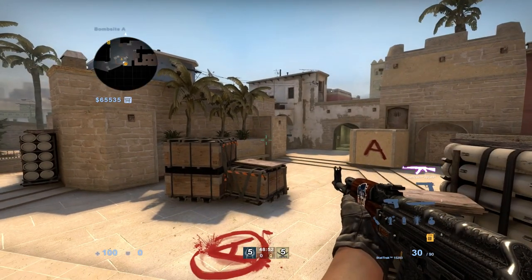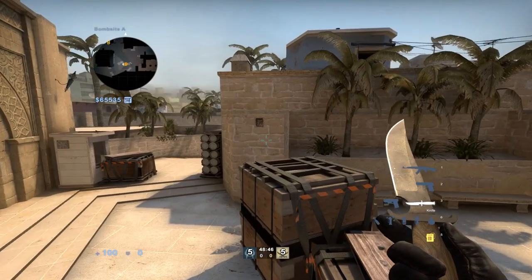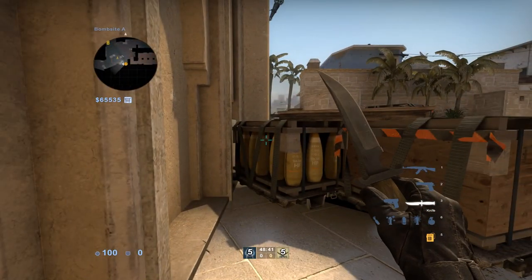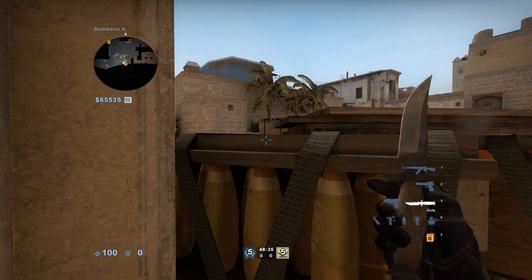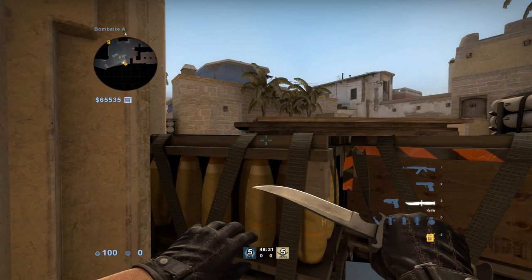The funny thing is I remember somebody in 2016 saying to me, 'I'm pretty sure you can get on top of this box somehow, I've seen someone do it before.' I didn't believe him because there's no way that would be possible — but there is. You were right, I'm sorry. You can get on top of this box from this side and it's stupid, I don't know why that works.